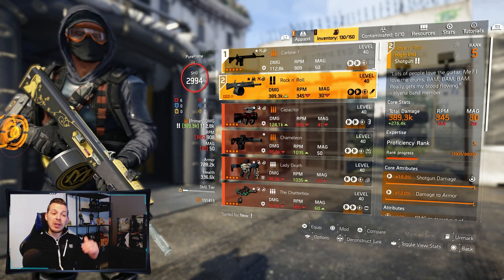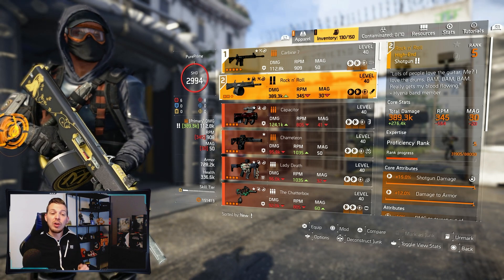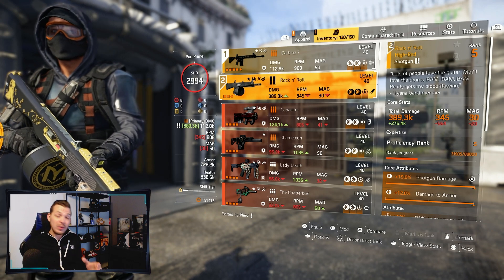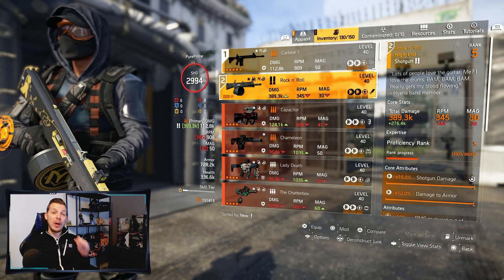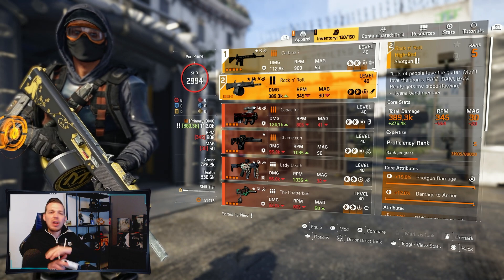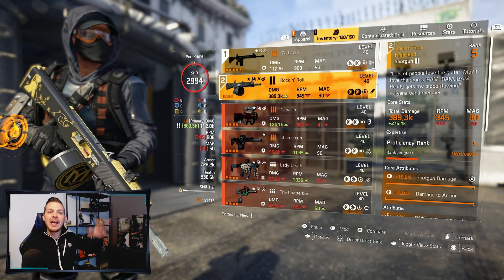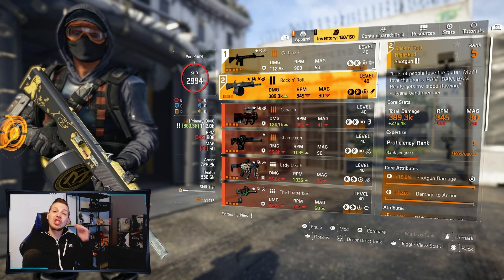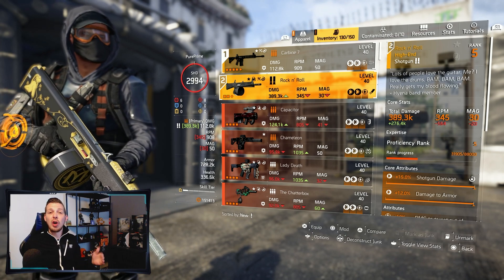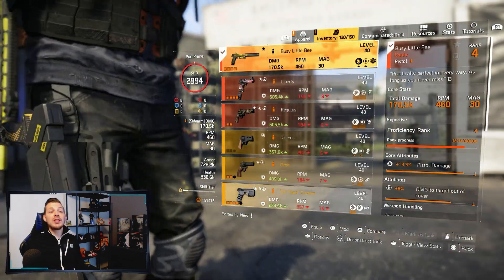My secondary is the Rock and Roll. I'm not really using it for combat — I'm using it to build up my proficiency rank. You can choose whatever gun you want, but you can dive into the fight with the Rock and Roll, shoot everybody, gain max Striker stacks, and then take everybody out while keeping those stacks at the max.